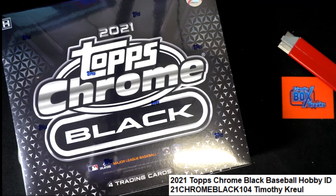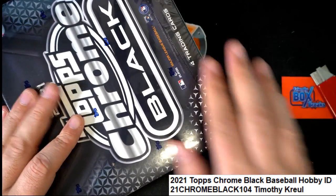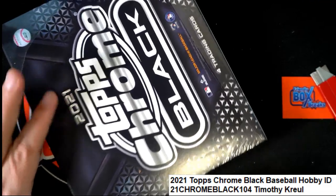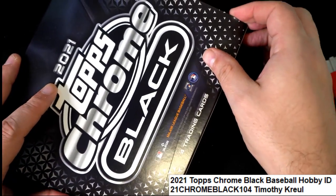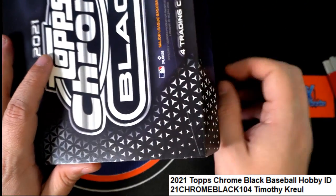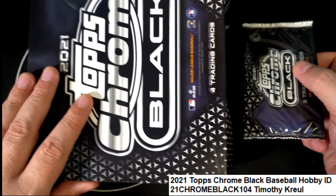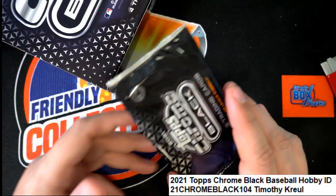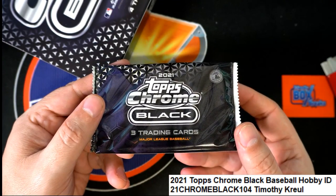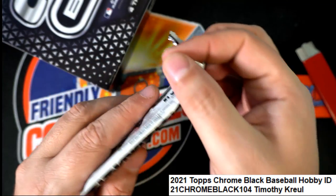Let's start popping this thing open — let's see what we can get. Good luck in Topps Chrome Black! This is going to be exciting — popping the seals right now and getting all the plastic off the box. There's always one of these encapsulated hits, and then a pack is on the top of that, so we'll take a look at the pack first. Topps Chrome Black — what is it going to be coming out of here?